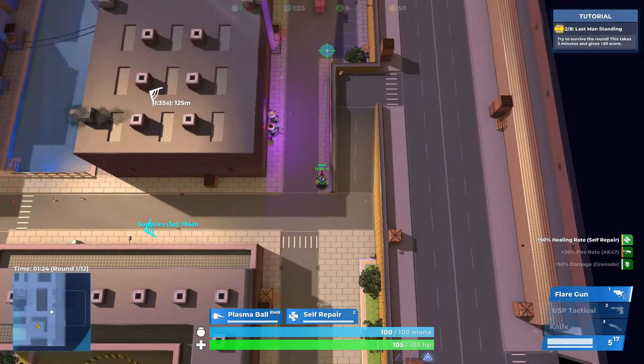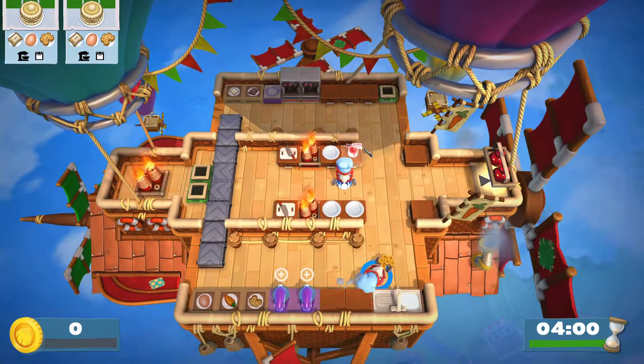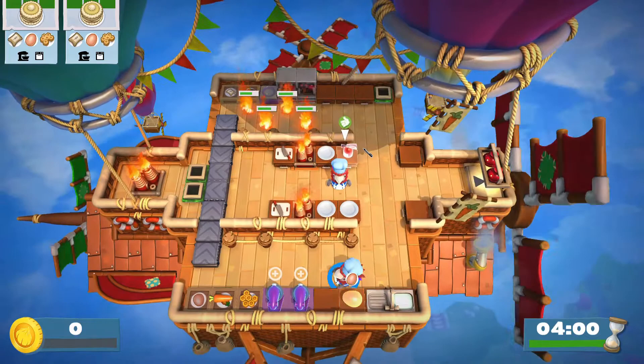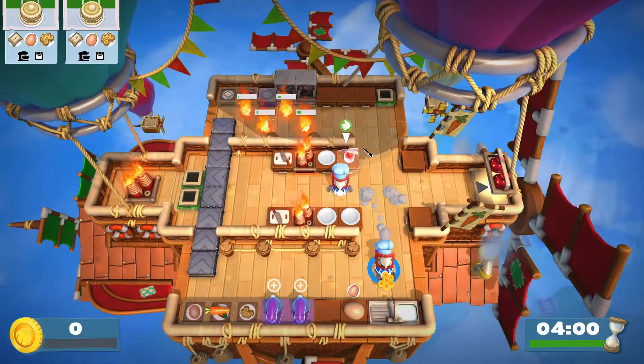So dash is obviously a good mechanic to use in both games. The player feedback for these two games is very clear. In Overcooked 2, the player can see the dash animation as the character sprints in the direction it is facing. There is smoke left behind the character at the end of the dash. Also, the audio feedback is loud and clear — players can hear the sound of the dash to determine what they are doing and what to do next.